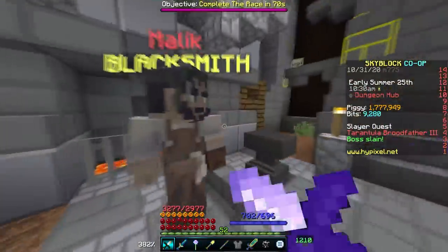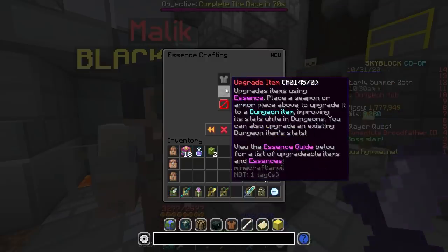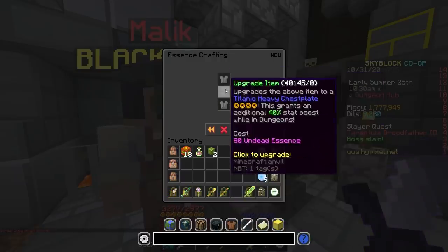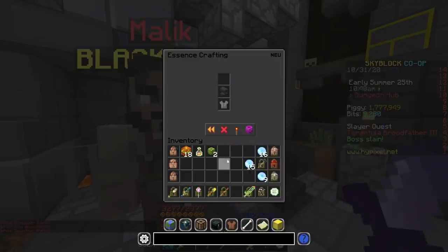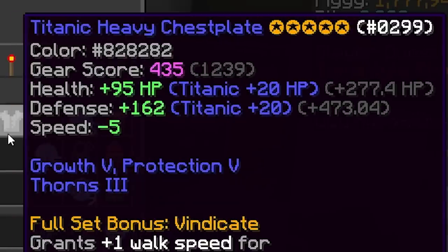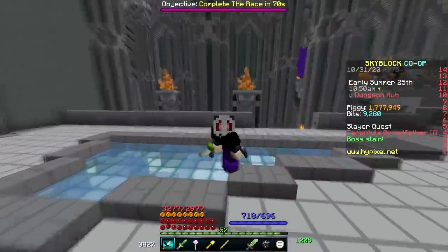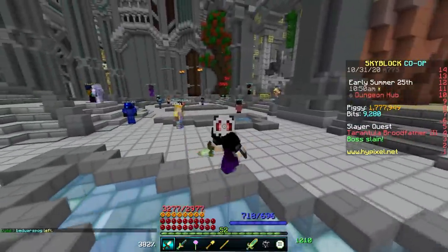Another thing you can do to increase the set is to grind out some undead essence, then use the essence crafting menu to upgrade this set to 5 stars. Once at 5 stars, the set now has 473 defense and 227 HP inside of dungeons, as you can see from the gray text on the right-hand side. For a weapon, anything like the Aspect of the Dragons or just the strongest weapon you can get your hands on will do just fine for this floor.